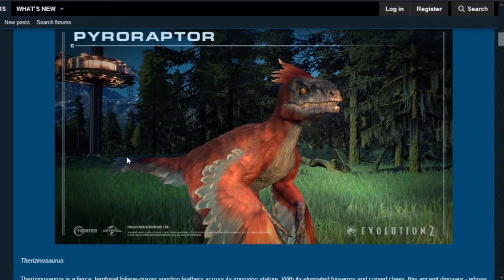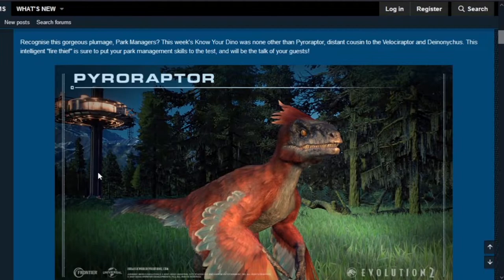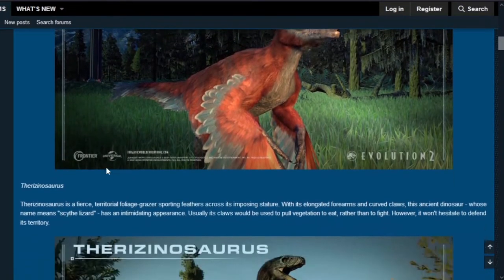There's a building in the background that was seen in the Jurassic World Dominion trailer where the legends and the trio were inside. I'm not sure exactly what that building is — possibly something from Biosyn — but I'll figure that out. Let's continue on.